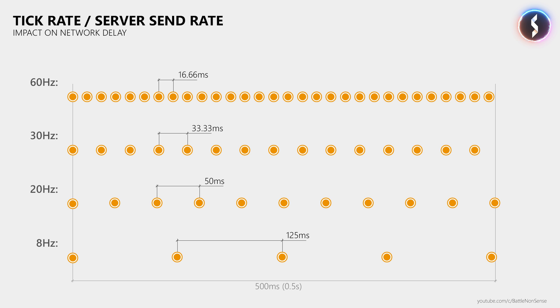When the server sends data more frequently, this reduces network delay as there is less time between updates. As a result the game feels more responsive and you don't take damage far behind cover, unless you are shot by a player with a very high ping — since higher update and tick rates can't fix the player's ping. Furthermore, higher tick and update rates also mitigate how severely packet loss impacts your experience, since when the server sends 60 updates per second it hurts much less when 3 packets don't reach the client than it does at lower rates.